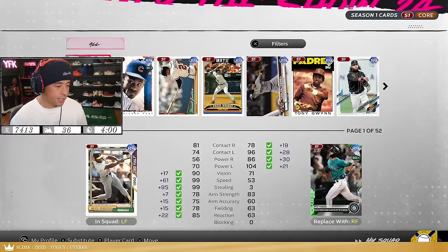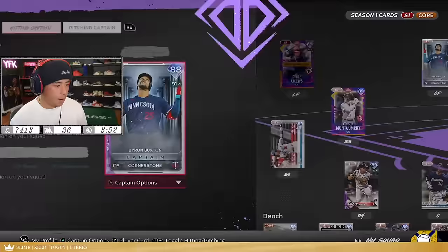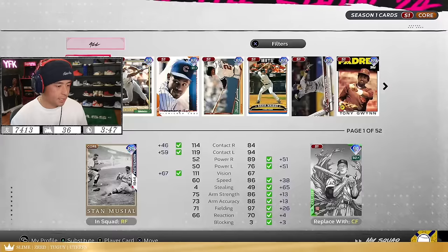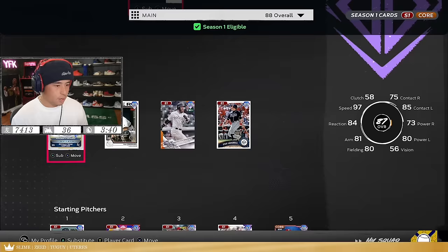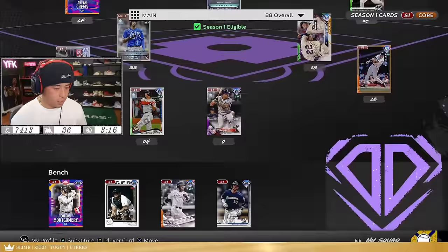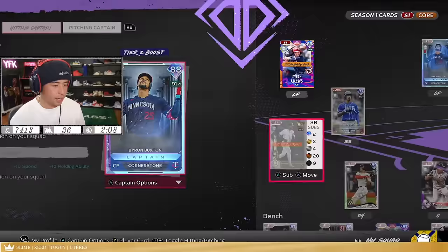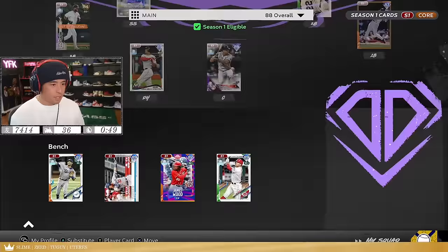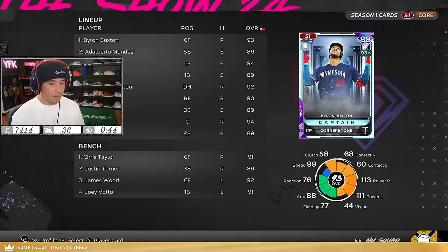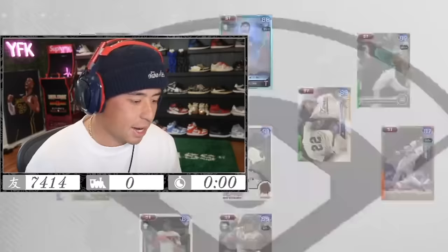I definitely want to use JD Davis. Mitch Hanegar is so raw — we're going to have Mitch Hanegar there. Let's see what the Buxton boost would provide us. I want Buxton on this team. Definitely got to get Mondesi on this team. Gary Sanchez is definitely going to be our catcher. I do want to try this Dozier — very low clutch though. I'm okay with the tier two boost, and I do want to try Tony Clark in ranked. I think this might be it. This no money spent team is definitely looking up. It's really not that far away from my all-money-spent team. We're locked. We're ready to go.